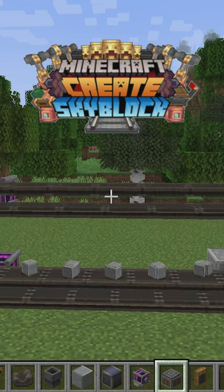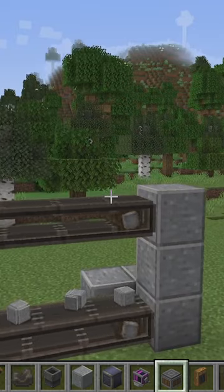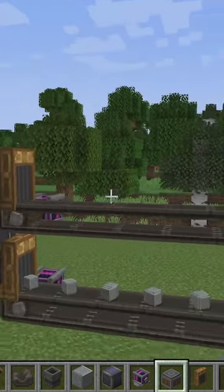Did you know that in the Create mod there is a simple way to move items up without using rotational power? Simply use depots.